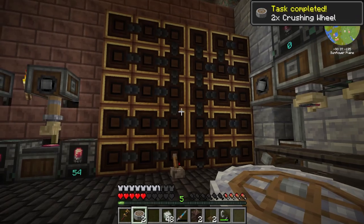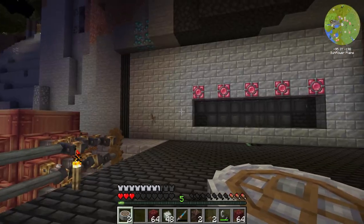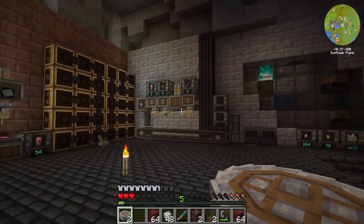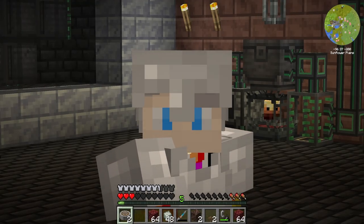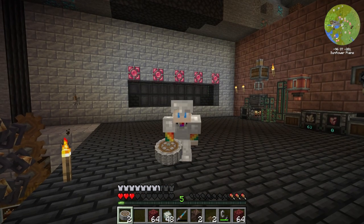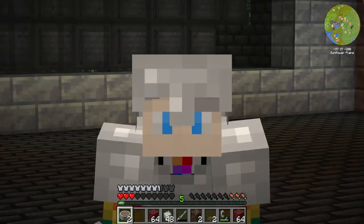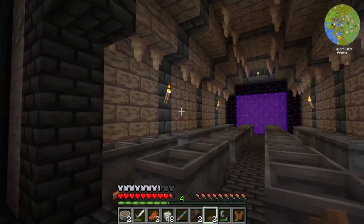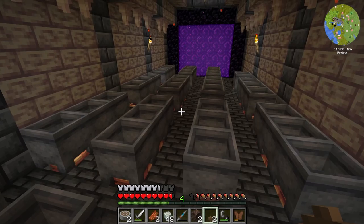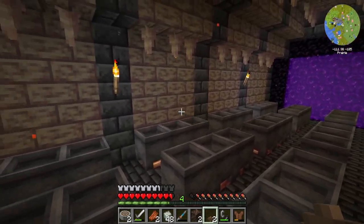We get both of the crushing wheels that we need and task completed. But I've just realized we have a slight problem because we don't have a wall to put these on anymore and we don't have anywhere to build train casings either. I think we can just expand our current lava farm so that when the train comes in here it can pick up and drop off all of the lava.